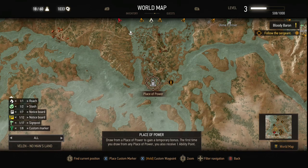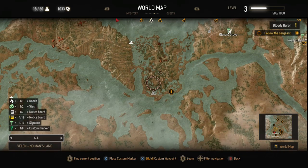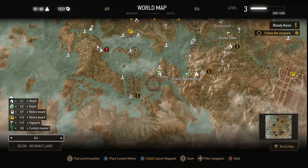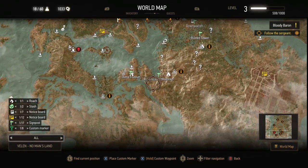Going a little further south is another place of power. You've got to be careful — there's a golem or troll just north of there, but you can get that place of power without aggroing him.